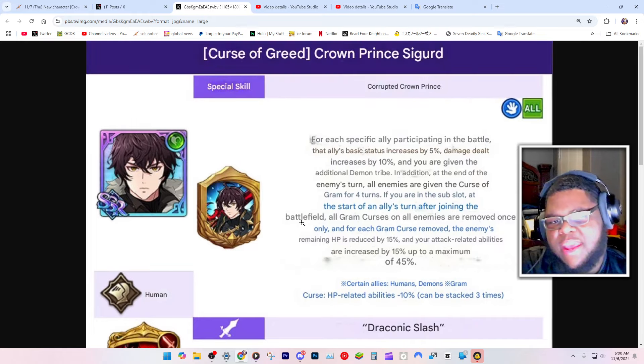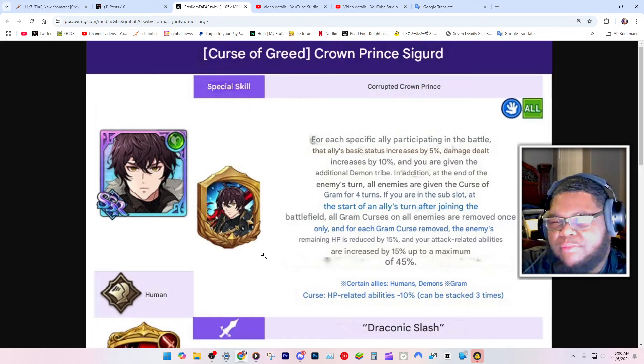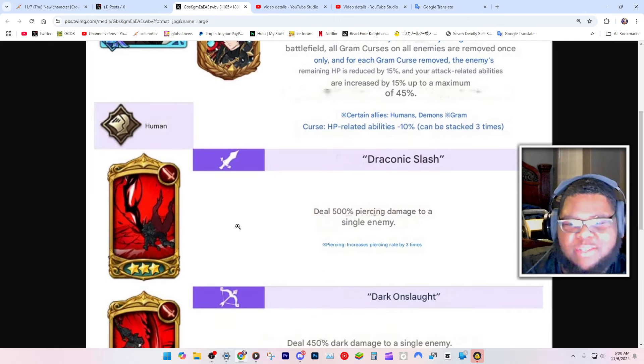This ain't doing nothing to Millim though. Millim is practically immortal. This is just like... okay. We went from legendary status to just okay. Millim was like a 10 out of 10 and this guy so far sounds like a 7 out of 10 — good, but not like, oh wow. Let me see what his skills are.